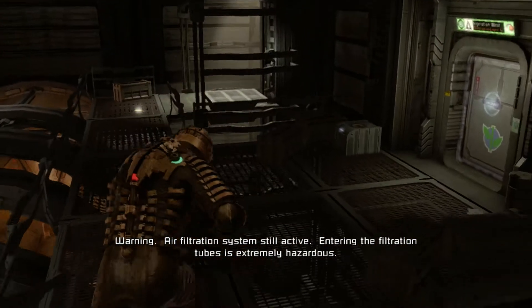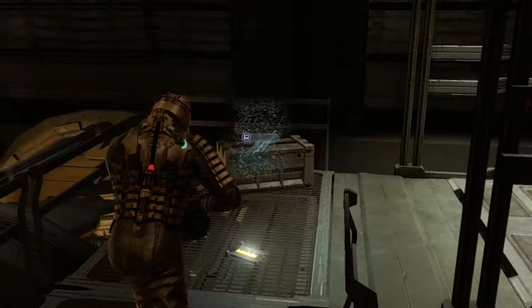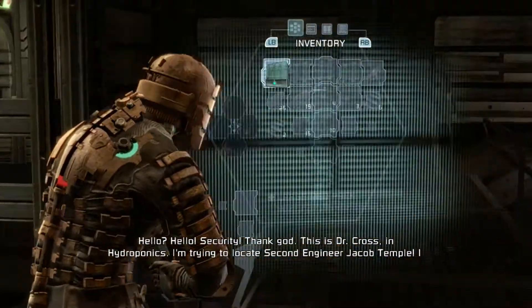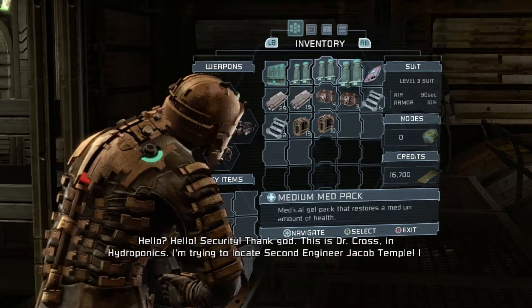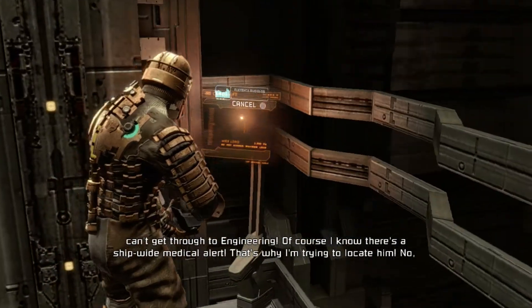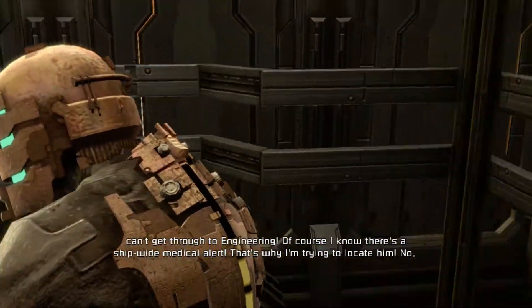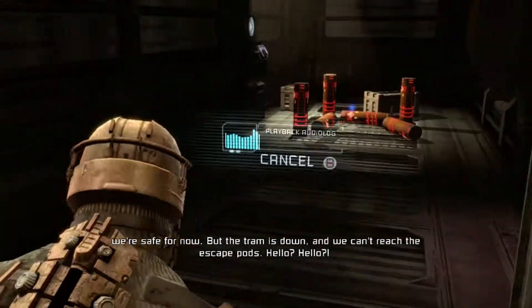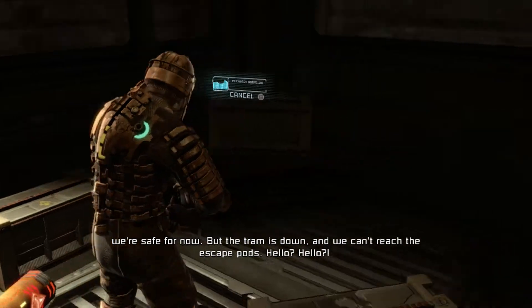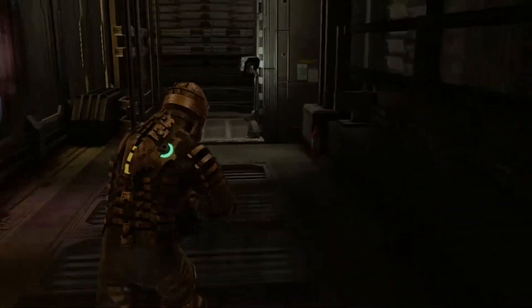I kind of want — can you give me a small med pack, please? Those are credits, that doesn't help me. Hello — it's Cross again. Thank God. This is Dr. Cross in Hydroponics, I'm trying to locate second engineer Jacob Temple. I can't get through to engineering. Of course I know there's a ship-wide medical alert, that's why I'm trying to locate him. We're safe for now but the tram is down and we can't reach the escape pod. I don't get that — because she didn't die. Spoiler: she shows up.